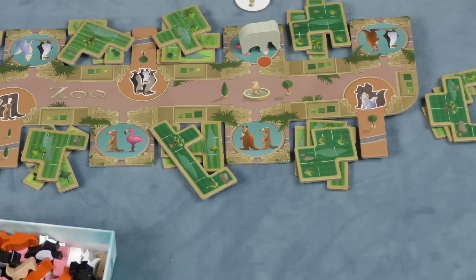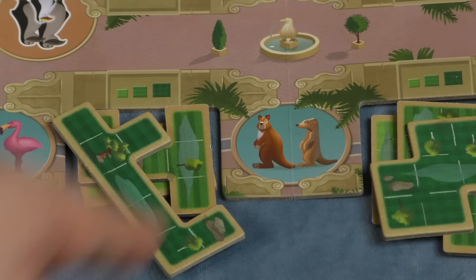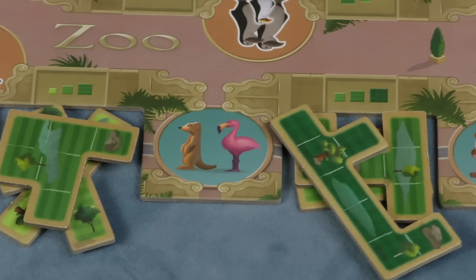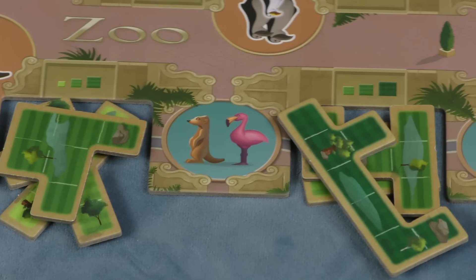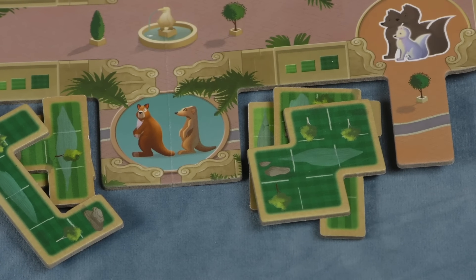Now there are different spots that you can land on. Some spots are going to give you animals — for example, if I go here, I'm going to get these two animals. If I go over here, I'll get these two animals, et cetera. If I land on a pile of tiles, I'm going to take that top tile and put it in my area.